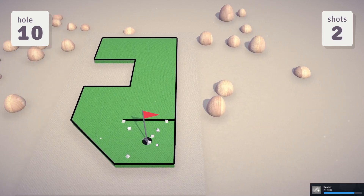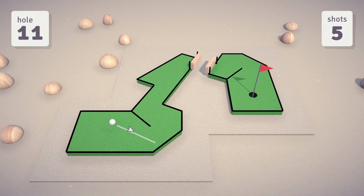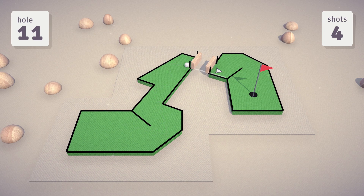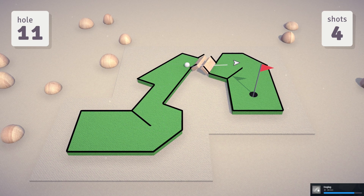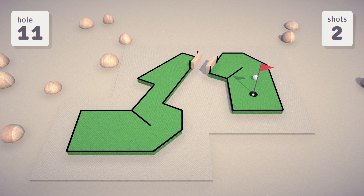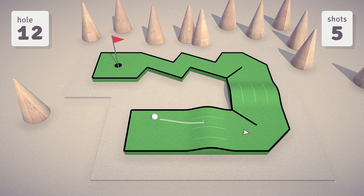Another consumable I got is specifically for the hump. If you hit the hump at high speed, your ball may get kicked off the course and you'd lose a shot. But if you use this consumable, even if your ball falls off the course it does not count the shot against you, and you simply get to retake your shot without losing anything.